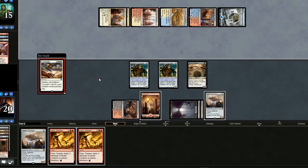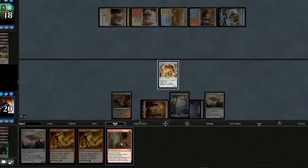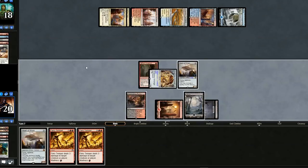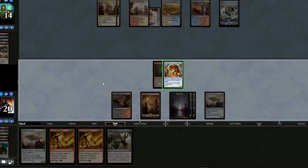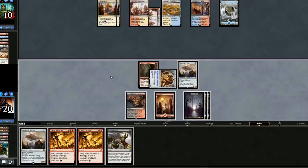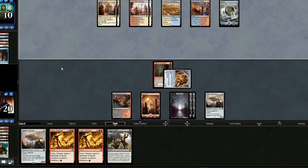Opponent Fumigates. So they are Jeskai Control. Let's bring back the Scrounger, put a Skin Invasion on it, crew the vehicle — that will be our turn. The Fumigate really did put us back. Their payoff is probably Gearhulk or Glorybringer. Let's swing in for four again — and if they have Gearhulk, now's the time to play him. No Gearhulk. I'm wondering if they're just kind of jammed and not really having many plays right now.